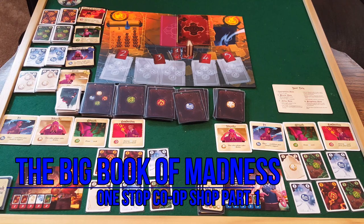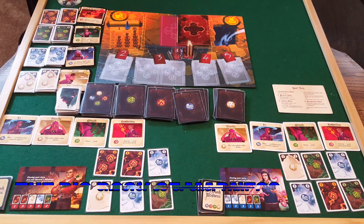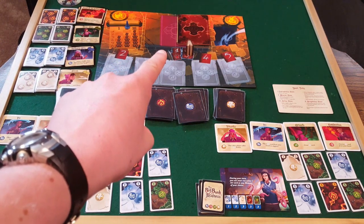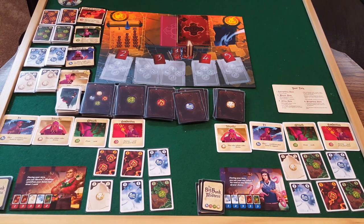It's set as you are witches and wizards that have opened up this big book that your instructors told you not to. What happens? Well, you can just guess — we get attacked by six different monsters. We have to go through that book, which you can see up in the corner.